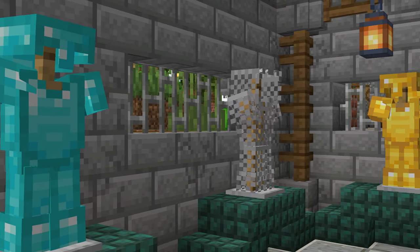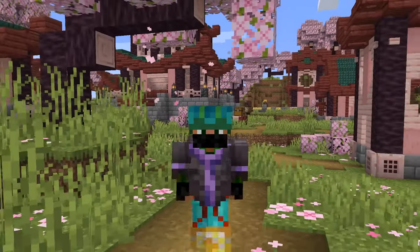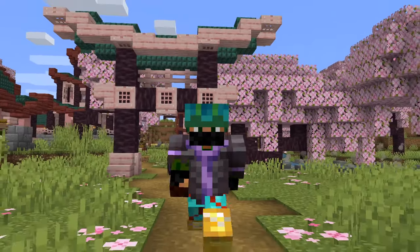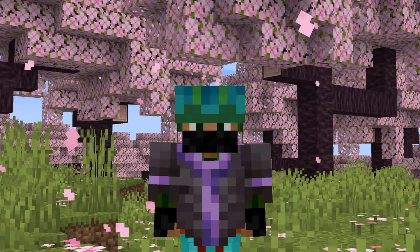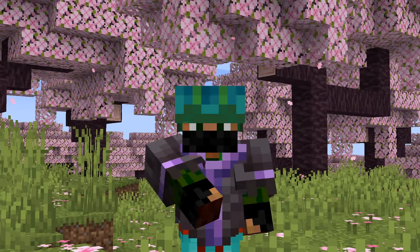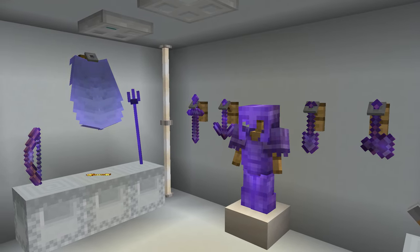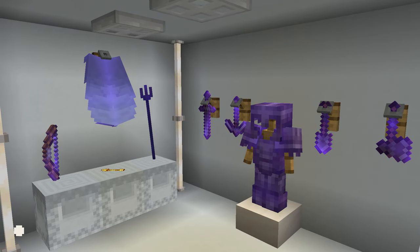That nicely links to the idea of displaying armor sets. This will be infinitely better in the Trails and Tales update once armor trims are available, but you could display different types of armors showcasing your best ones, a little bit like the collectibles idea towards the start of the video. Or you could have a single armor set and tools on display that can also function as a backup if you happen to lose your current gear.